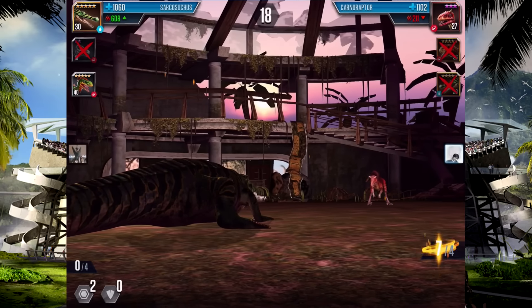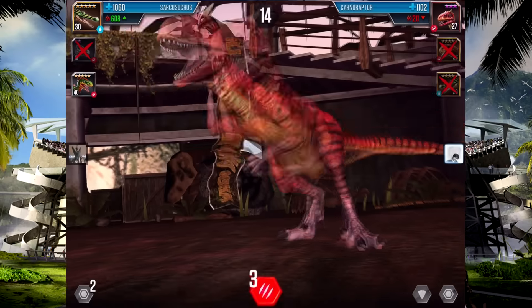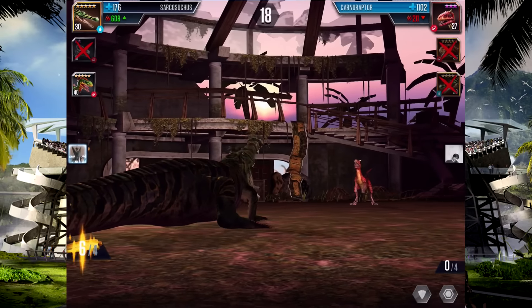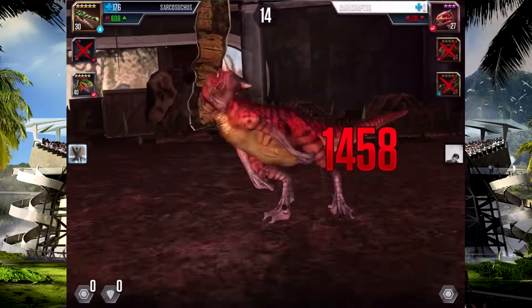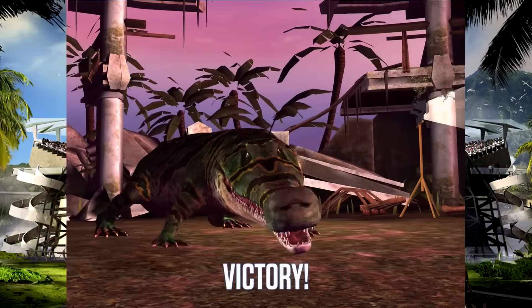Because Mosasaurus wasn't that high — I mean, of course it's the first legendary aquatic creature — but it was very weird. Anyway, we've won this battle. Let's see what we're going to get. Kind of up to level 27 — doesn't look too bad, actually. It's red, it looks like a little devil.